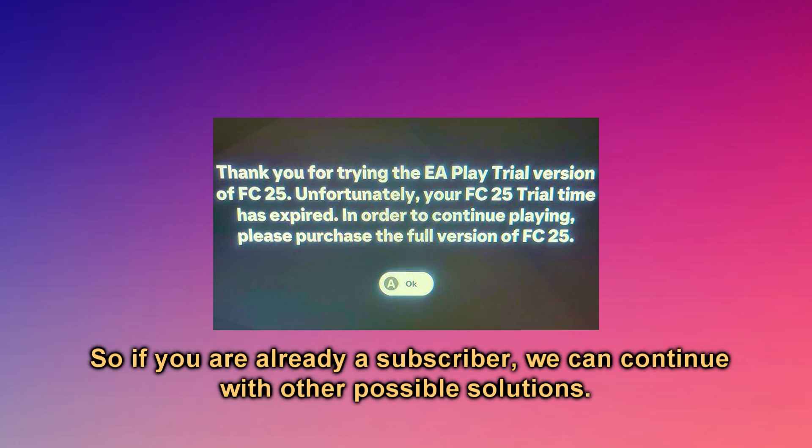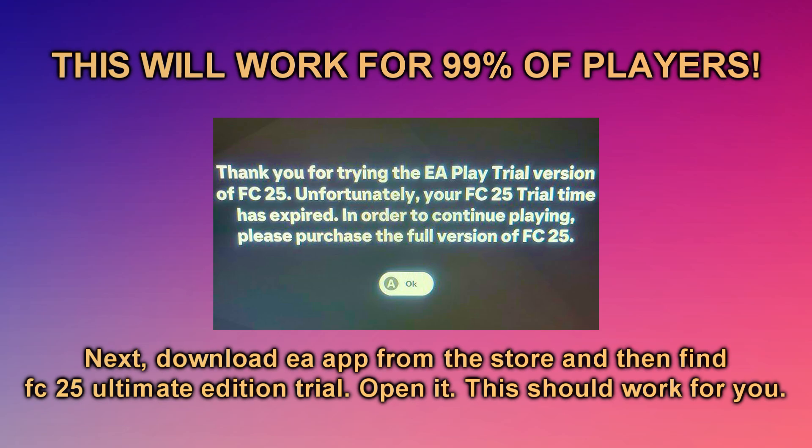So if you are already a subscriber, we can continue with other possible solutions. Download the EA App from the store and then find the FC25 Ultimate Edition Trial and open it. This should work for you.